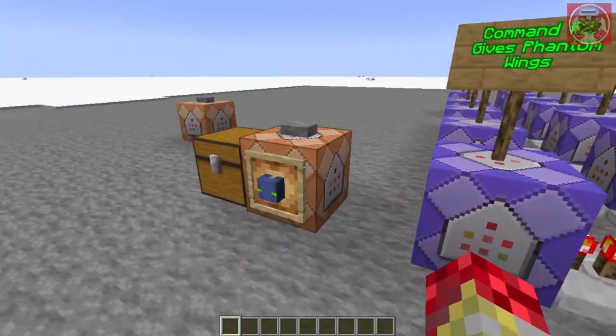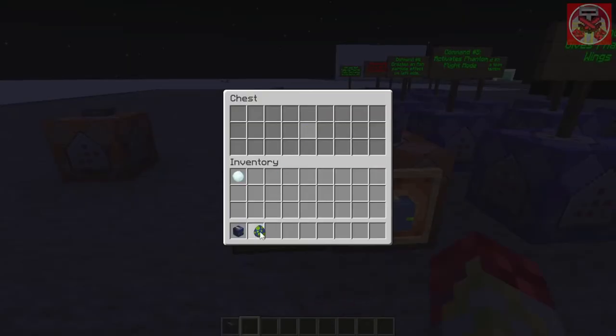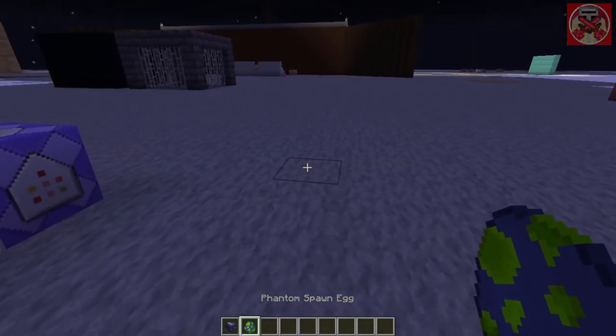First off I'm going to demonstrate how this works. I'm going to get myself the helmet, then turn it to Midnight, and then we're going to spawn in a couple of these Phantoms.